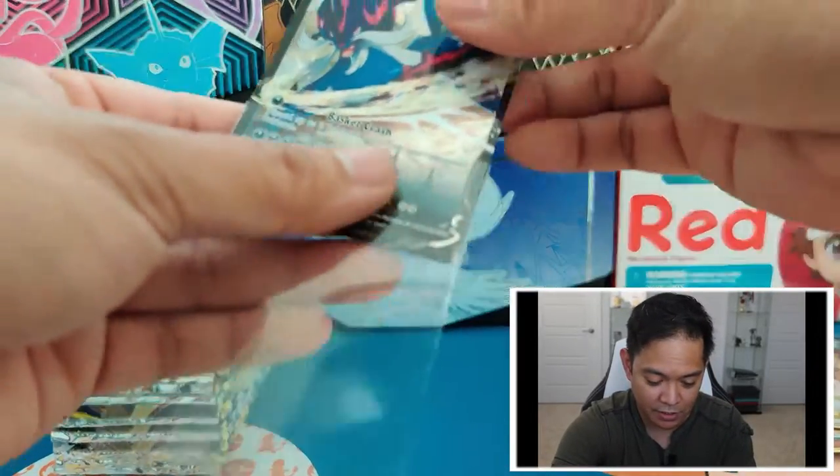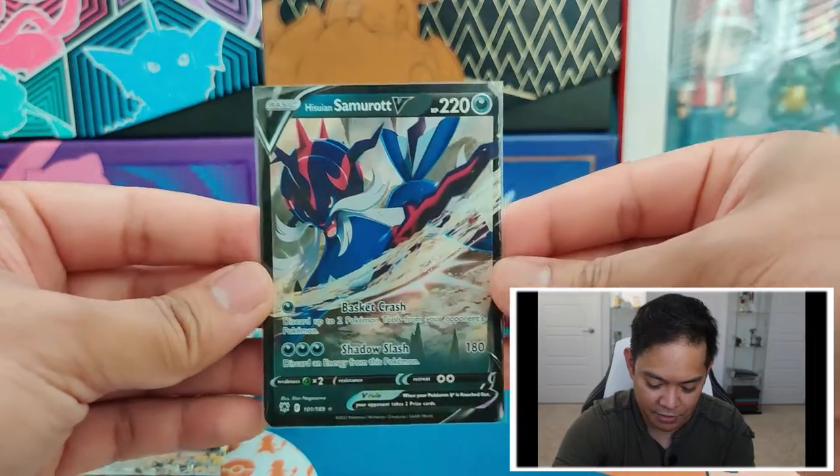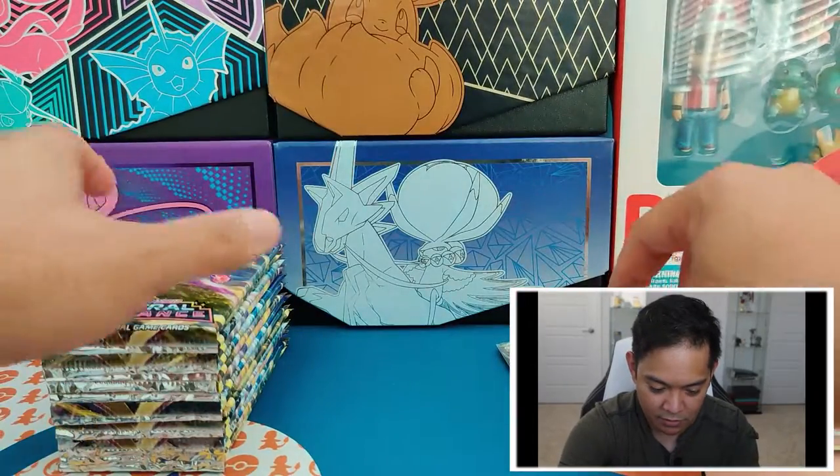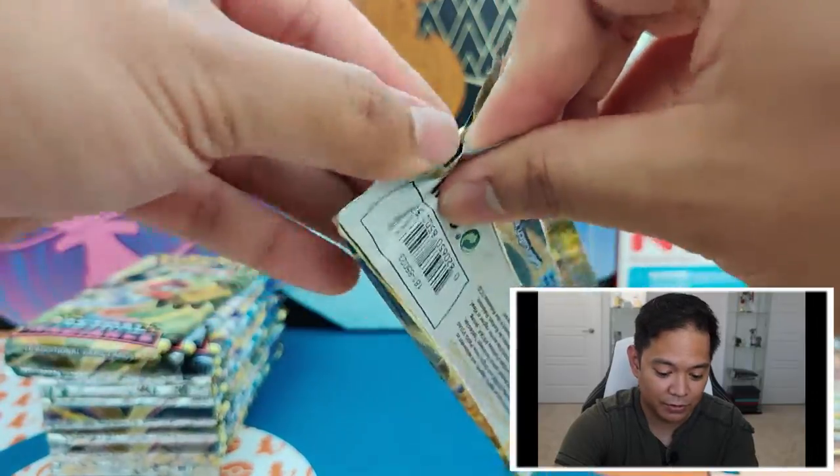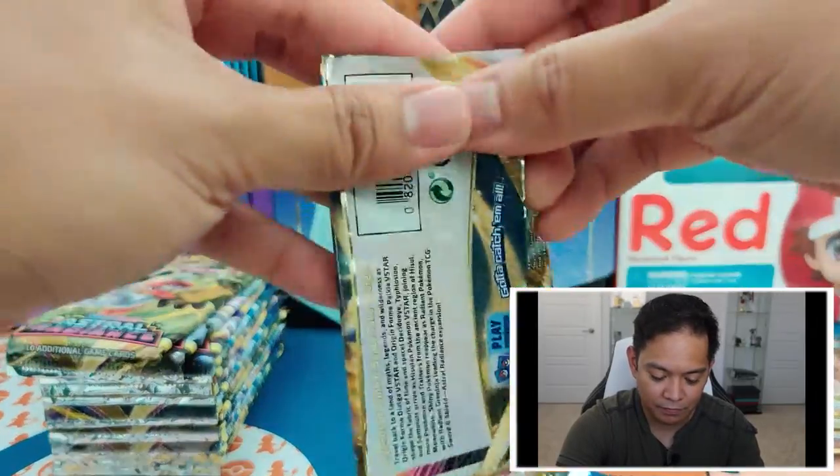Trainer Gallery — we got three already in the second half and we already got a Samurott V, so far so good. Really liking what we're getting.